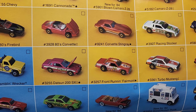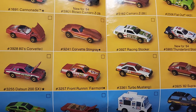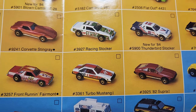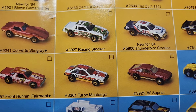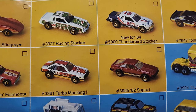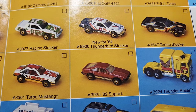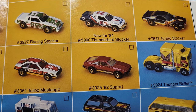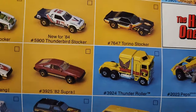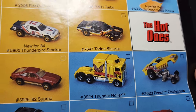Definitely not common was the 200SX. The Front Runner Fairmont — you can probably find that in dump bins but not been that common in my experience, even beat up. The Turbo Mustang — I've never actually seen that particular deco in real life, so I don't know if it's a pre-pro deco or if it made it to production. The '82 Supra is a very good casting — I do have a black Hot Ones original blister-carded one in the collection.